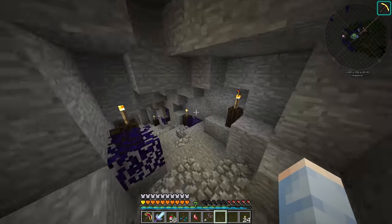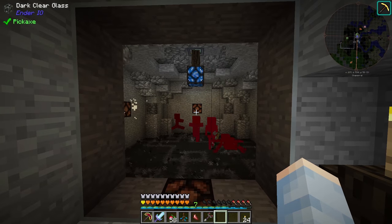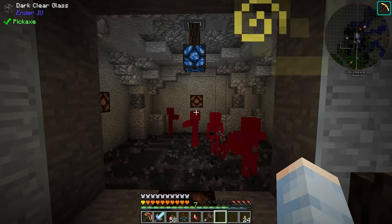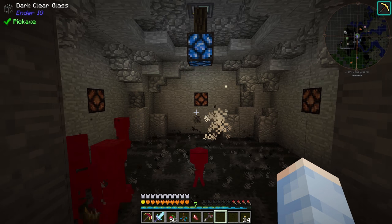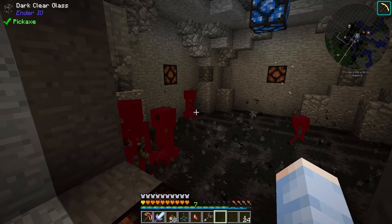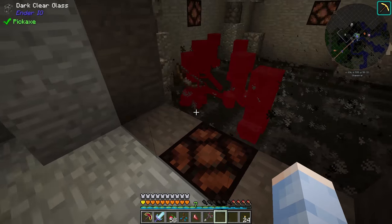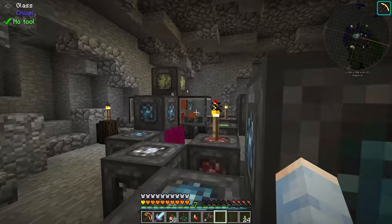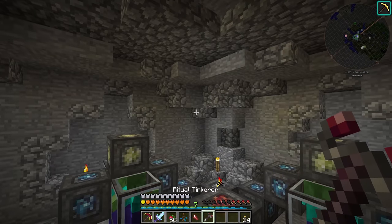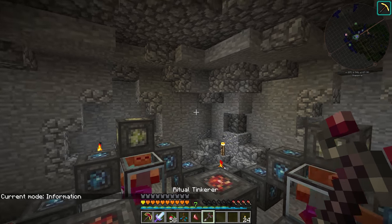Right now there is a problem — the mobs are taking 2 ticks of damage because they're in range of both the Well of Suffering and the Crystal Ritual, which I think is the Gathering of the Forsaken Souls. This is not good because the Well of Suffering is sometimes killing these mobs, meaning the Crystal Ritual is not getting any benefits from them. So I am going to specify the range on this Well of Suffering. The Ritual Tinkerer has a few different modes: Set Well, Consume, Define Area, and Information.